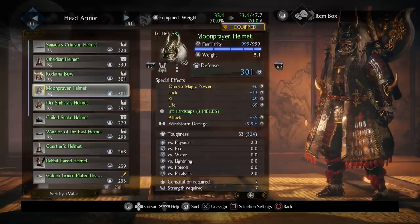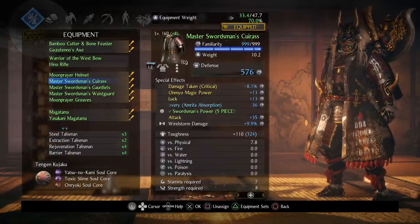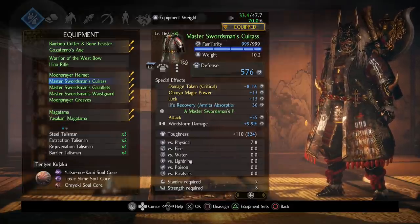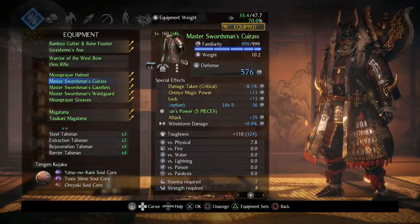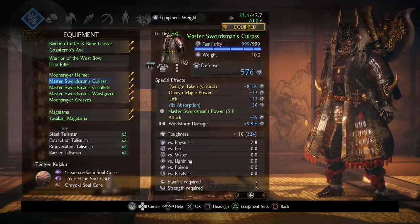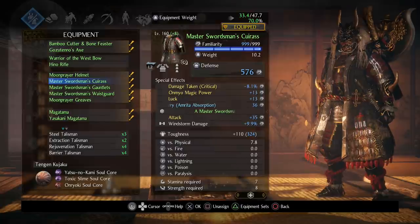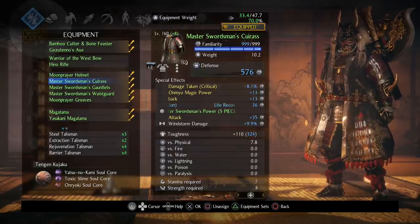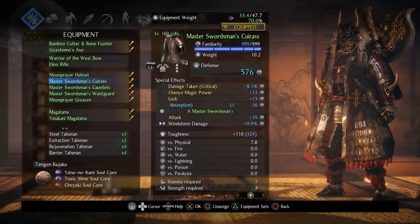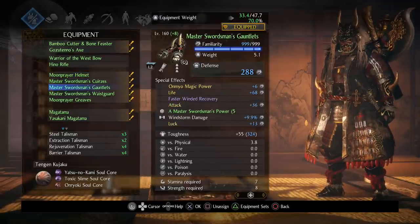Here's all my armor — it's pretty much the same on every piece. I have Life Recovery on the chest piece, Damage Taken Critical, and Luck and Attack on every piece. Those are orange inheritables — a lot of people ask how you get Luck or Attack on your chest piece, and that's how: collect orange inheritables, max out the familiarity, then put them on your armor. It's very easy to farm for them at this point because there are a lot of missions where people are dropping a ton of them.